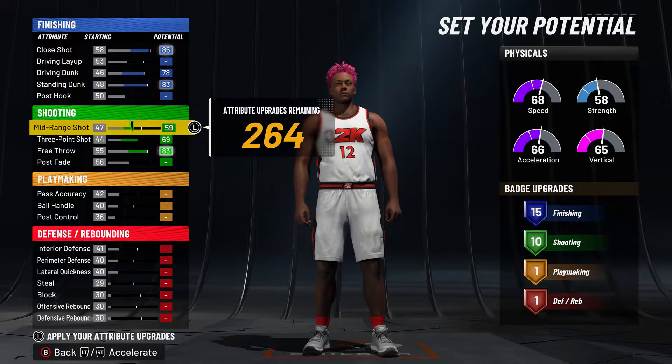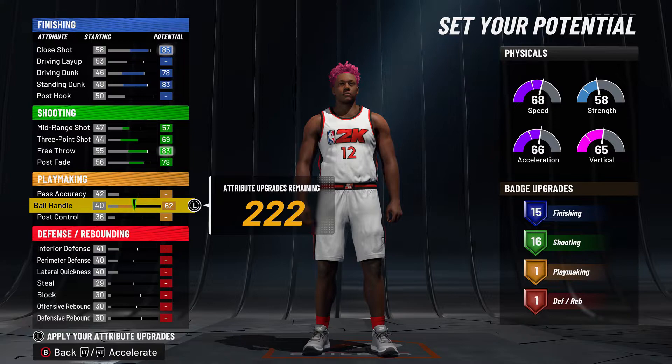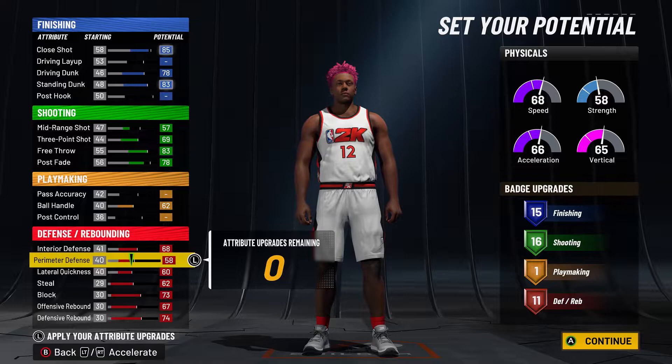I'll adjust it at the end to show you guys. Max out your ball handle so you get those pro dribble moves. Don't touch the primary yet. Lateral, steal, block — for the defensive max out your interior and then put the rest on primary so you get that 11 right there.